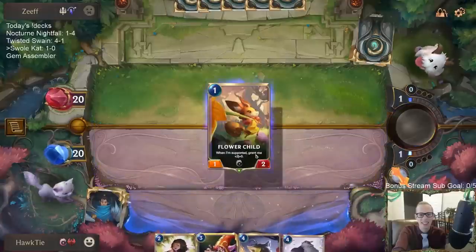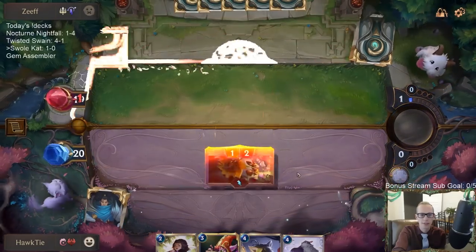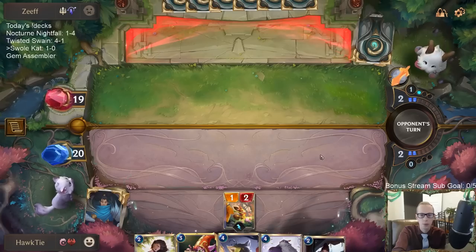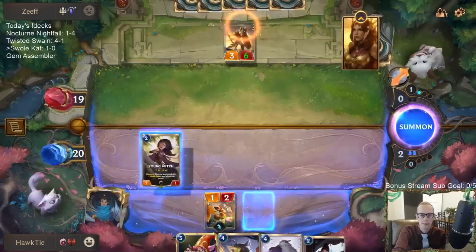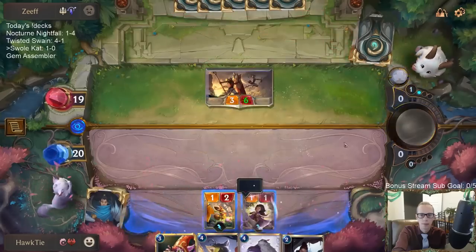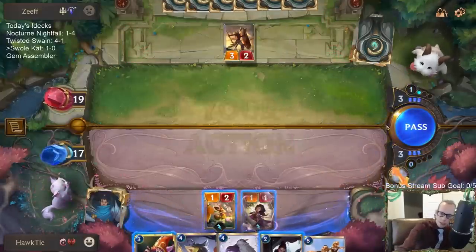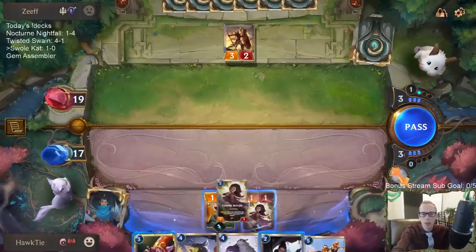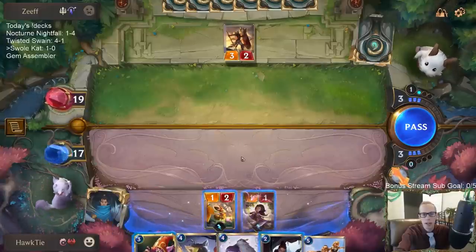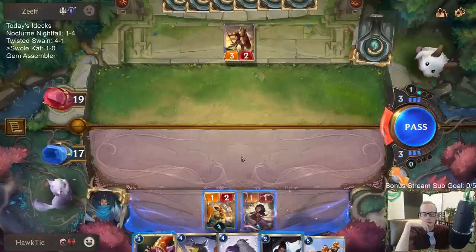Yeah, we're getting some wins again — that was definitely nice. Get on Flower Child. Oh, that could be good. So are they going to have Single Combat? I hope not. I could go Glory Seeker here and then try to kill that for free — it's probably my best play. The problem is if I do that and they Single Combat, then I'm kind of stuck. Maybe it's best just to attack right now and then play Lulu afterwards. If they have Single Combat, that's going to be bad for me.